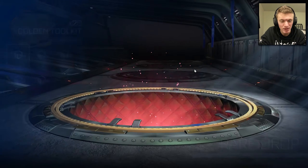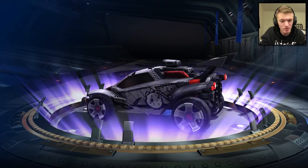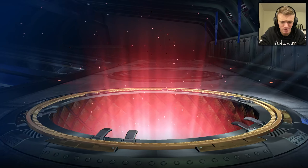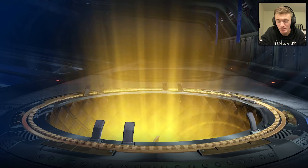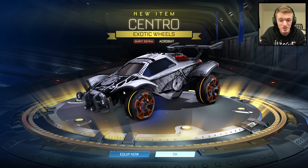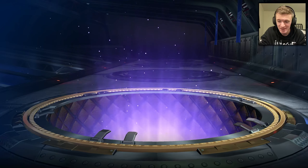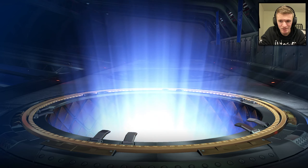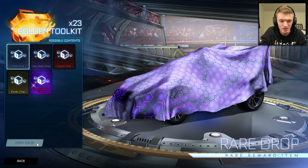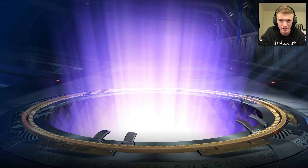Cobalt Cirrus. We can do trade-ups at the end as well — try and get a painted black market hopefully. I'm not sure what exactly is in these Golden Toolkits that would be worth getting. Three painted exotics — Burnt Sienna Centro. Honestly, they must have changed the exotic drop rate or something. Maybe I'm just getting really lucky, but I've gotten more exotics this season out of these crates than any other season. Easily — probably more this season than the last three seasons combined.